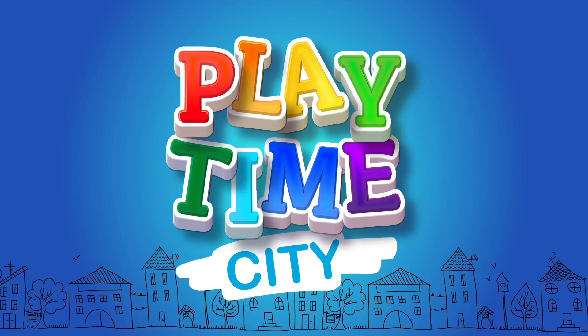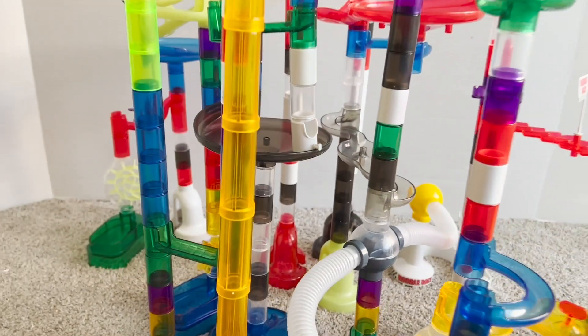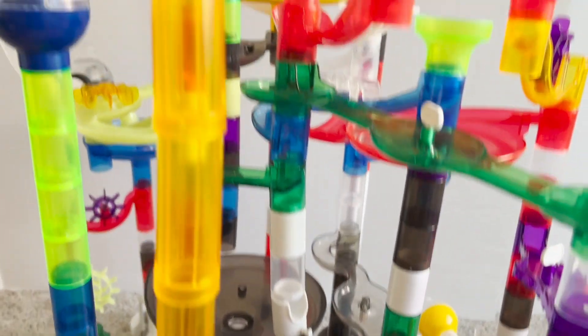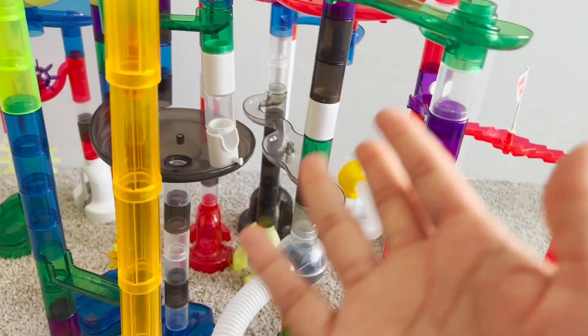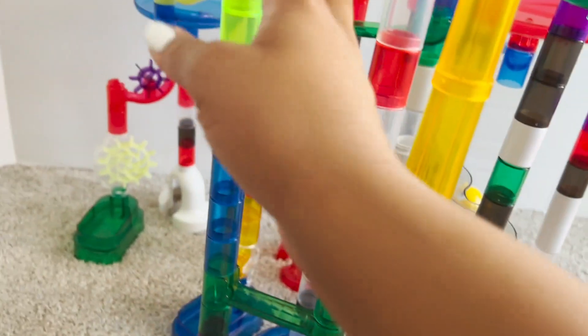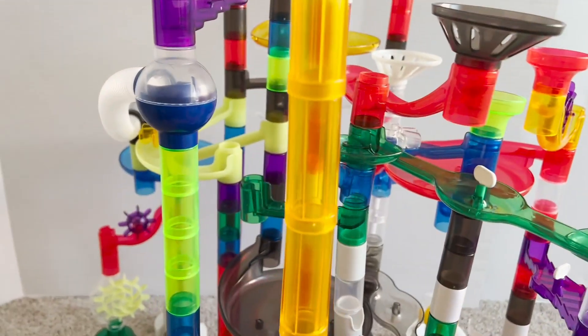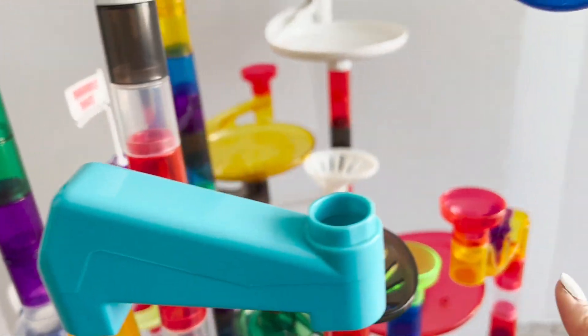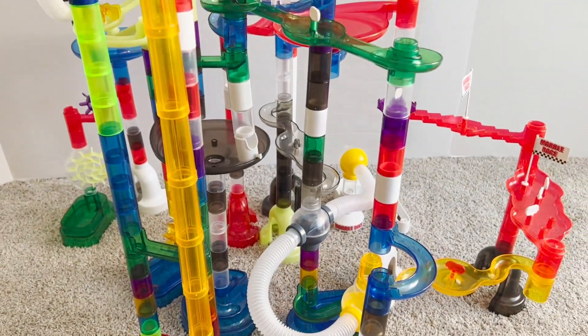Playtime City! Today on This Side of the Town, we are playing with our marble genius sets. We took out our racetrack set, we have our super set, and we also have our flying marble set. These are some of the pieces and we have the board set up. We have our launcher, about eight openings and six rounds, and we also use pipes. We're just gonna show you what we did — this was one of our weekend builds.